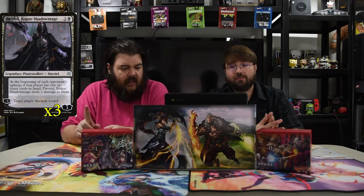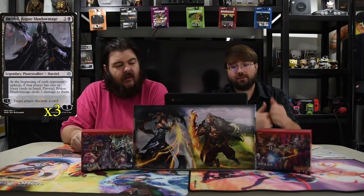Next is Davriel, the Rogue Shadowmage. He has a black and two for a three-loyalty walker. At the beginning of each opponent's upkeep, if that player has one or fewer cards in hand, he deals two damage to them. And then you can minus one — target opponent discards a card. So he's just there to help you discard cards. That's his point, simple as that.